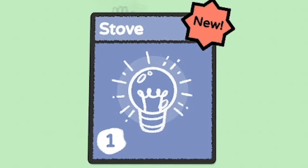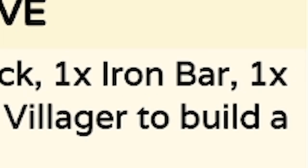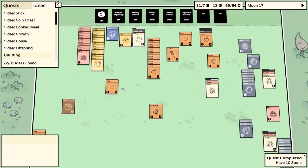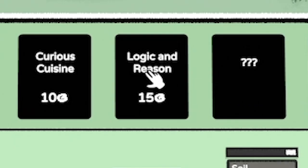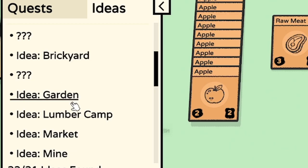What does a stove do? It needs a brick, an iron bar... again with the iron bars. We don't know how to make iron bars. It's the end of another day and everyone gets fed - we still have loads of food. I think we really need to start working on getting some money, maybe we need to get the Logic and Reason pack. I just need a recipe to turn our iron ore into iron bars - could it be a brickyard? I'm not sure.